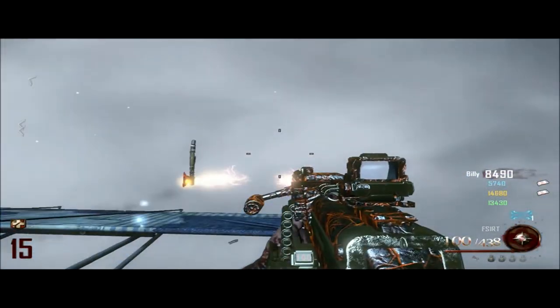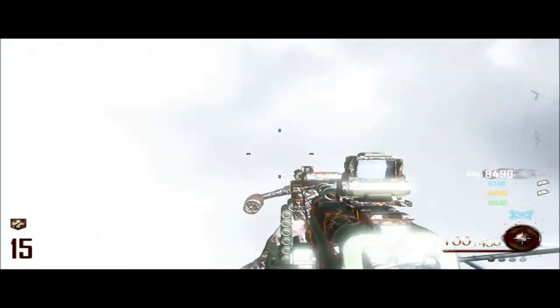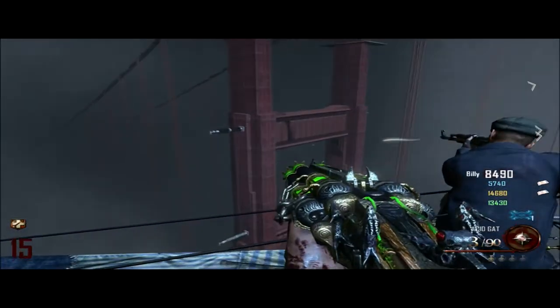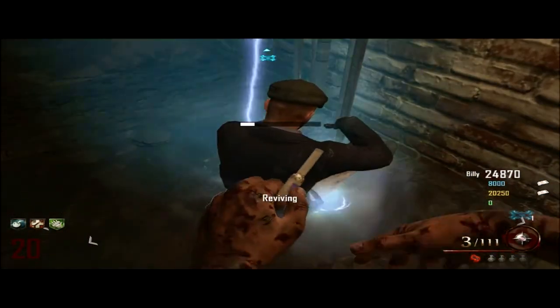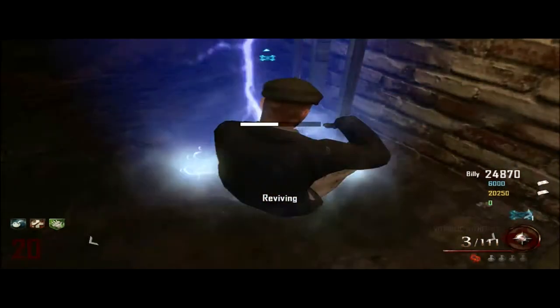After you've done that, you need to make two more trips to the bridge for a total of three trips. Now after you make your total of three trips to the bridge, you need to come to the citadel tunnel at the top of the stairwell.